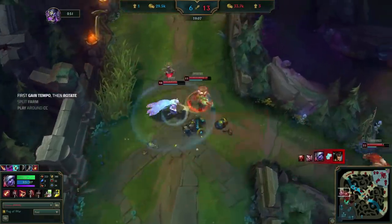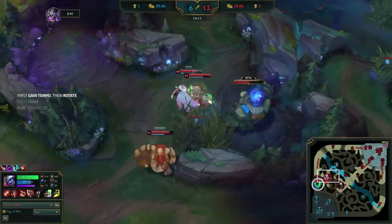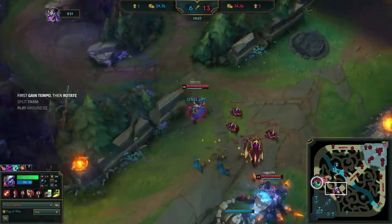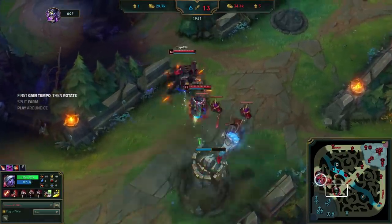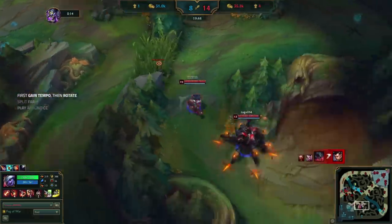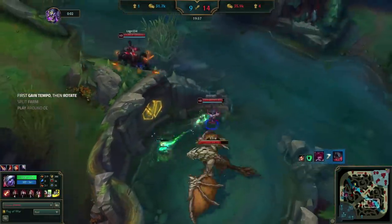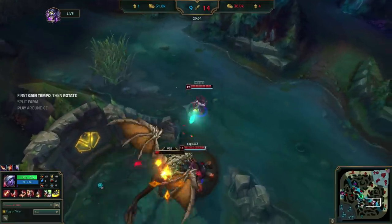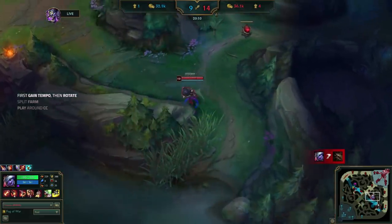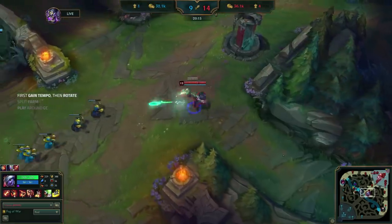Immediately after, Uzi uses his tempo to take blue and path to mid tower, rotating away from the enemy who all went top to defend the push. Right after mid tower, Uzi keeps his tempo advantage by not overstaying for the wave, and instead pads straight to dragon. This is super strong rotational play — he doesn't miss a beat, walking from blue, to mid tower, to dragon, back to mid to catch a wave, and then even farming a jungle camp after the mid minion wave.